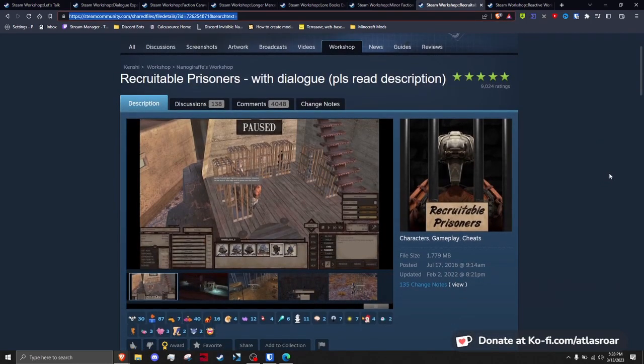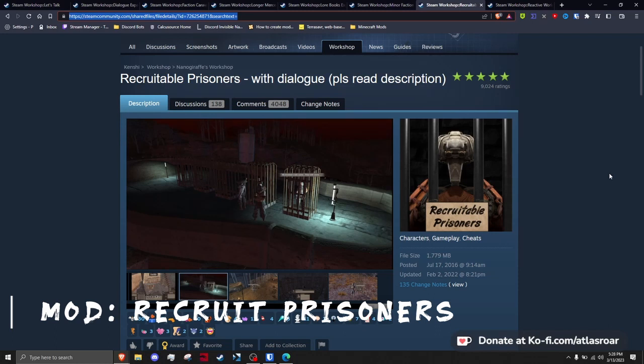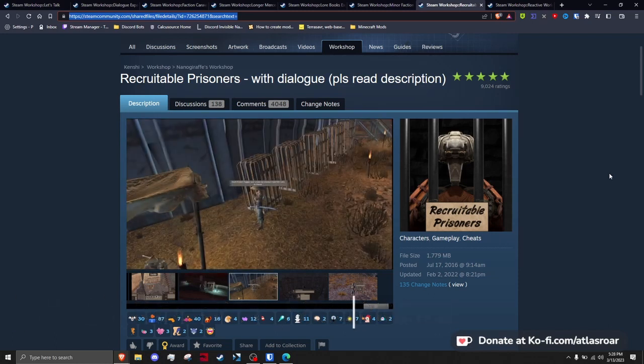This next mod I'm a little torn on, but the community kept recommending it so I'll include it here: Recruit Prisoners. Adding thousands of lines of dialogue and complex recruitment mechanics, many characters in game can now be recruited to the player faction.